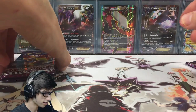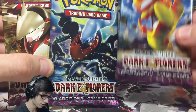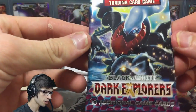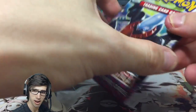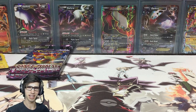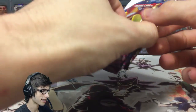So we're going to crack into these three Dark Explorer booster packs today. We're going to do a Scrafty, Darkrai and an Excadrill pack. And over on Pokemon Pack Daily, we're going to be opening up the Darkrai pack. I'll be sure to leave a link to that one in the description once it gets uploaded.